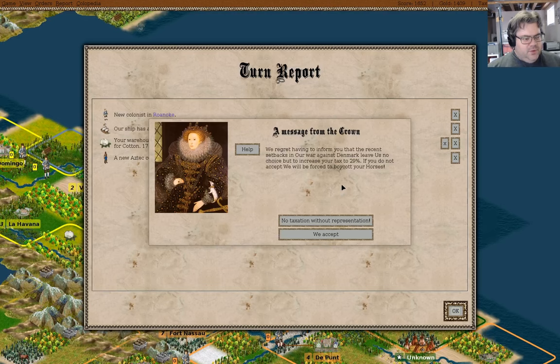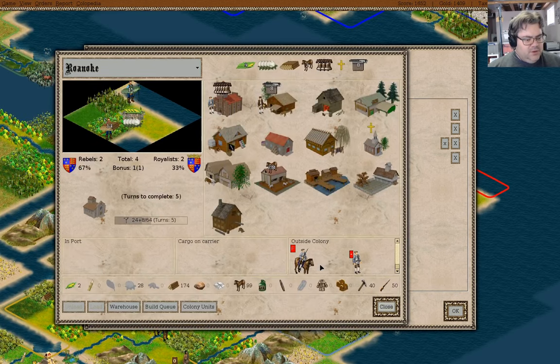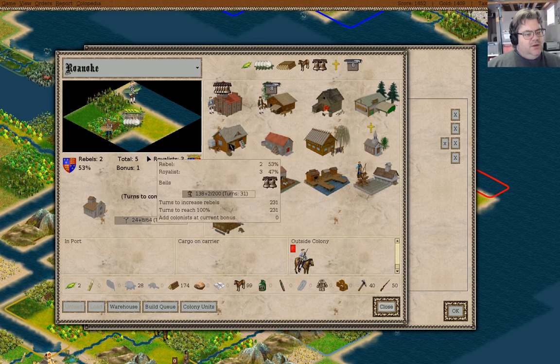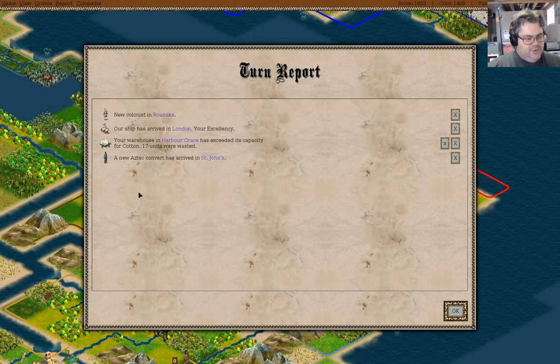It is going to complain about wasted cotton. Taxes — they're going to boycott horses. Well, we'll accept that. We have a colonist in Roanoke, so you go there. We can assign you to the teacher, because I might as well have four fishermen in the colony. That will give plenty of fish there.